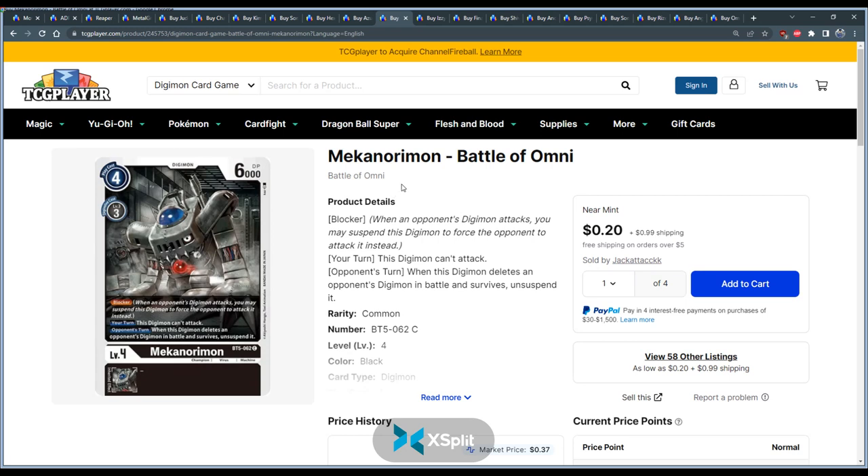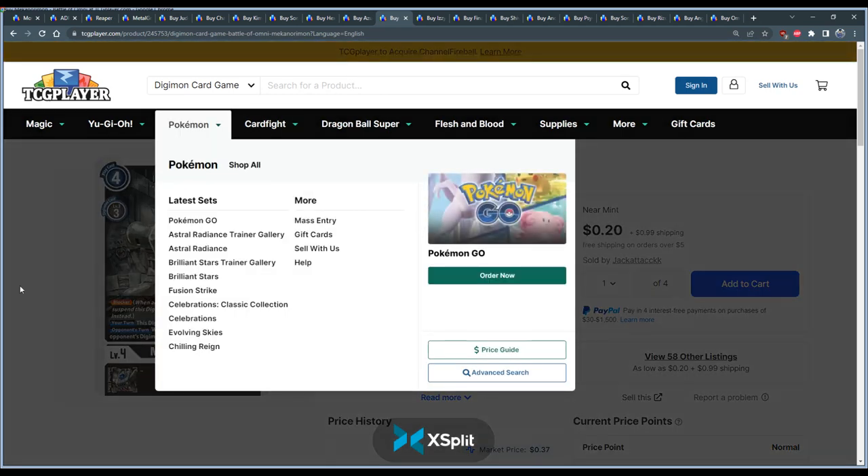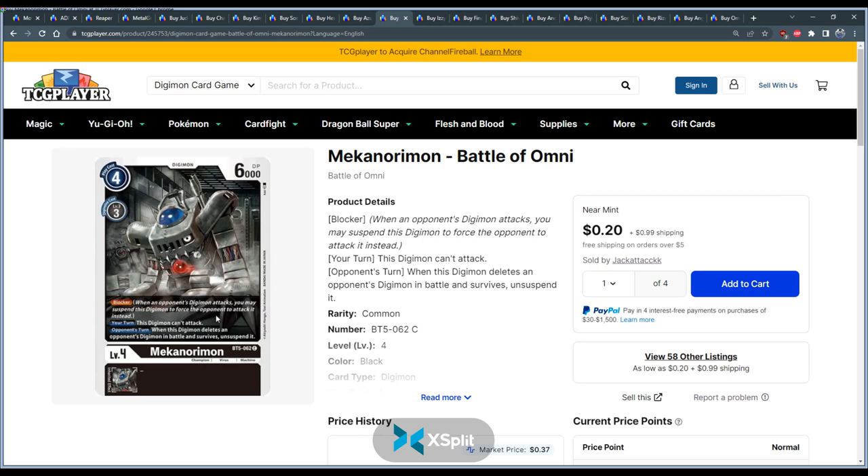Moving on to black — Mecanorimon is good for the same reason Zulamon and Hexablow are good: to stop the Reaper deck from chipping away at your security. If you're playing black, consider playing one or two of these. I think this is one of the best blockers in the game — it's been relevant for a long time and it's no exception here. If you're playing black and preparing for Mother in your locals, play Mecanorimon, play at least two.